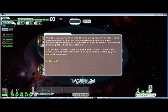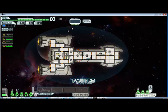The value you carry is vital for the remaining Federation fleet. Make sure to explore each section before moving on to the next, and get to the exit before the Rebel fleet can catch up. Tip — Hidden Choices: when you see a blue colored choice in an event, it's a special option made available by your current equipment.